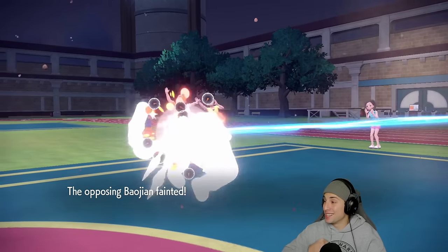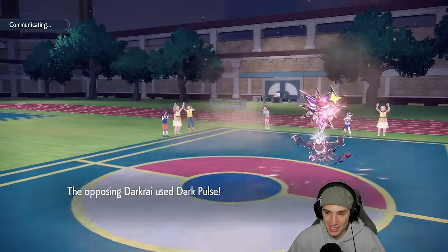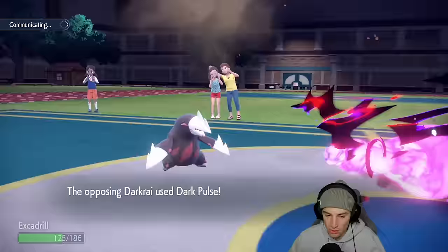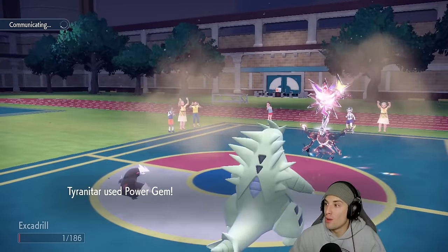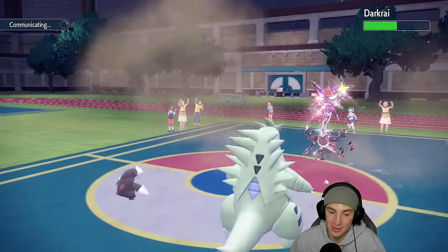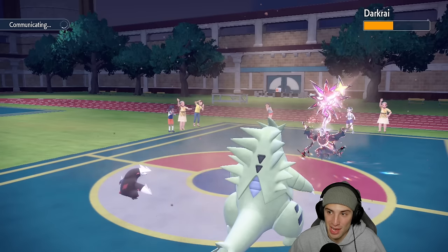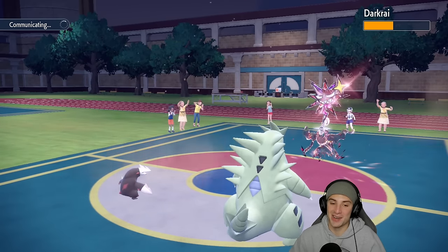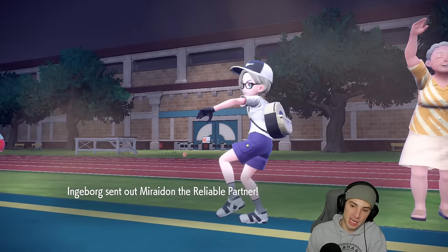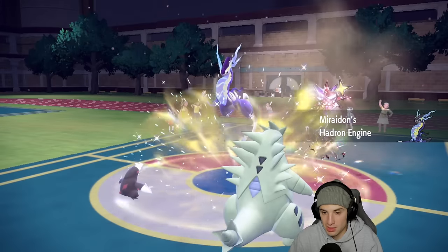Excadrill hitting like a truck — KOing Pokemon left and right. Darkrai rips a Dark Pulse going after Excadrill. Excadrill survives on one HP — the lovely luck! That is massive, surviving on one. Miraidon now comes out — they don't have a Tera type left so I say bye bye. High Horsepower and Power Gem into Darkrai — just thriving in today's video. Match one was tough because of Kyogre but Excadrill is just taking over, outspeeding and one-shotting everything.